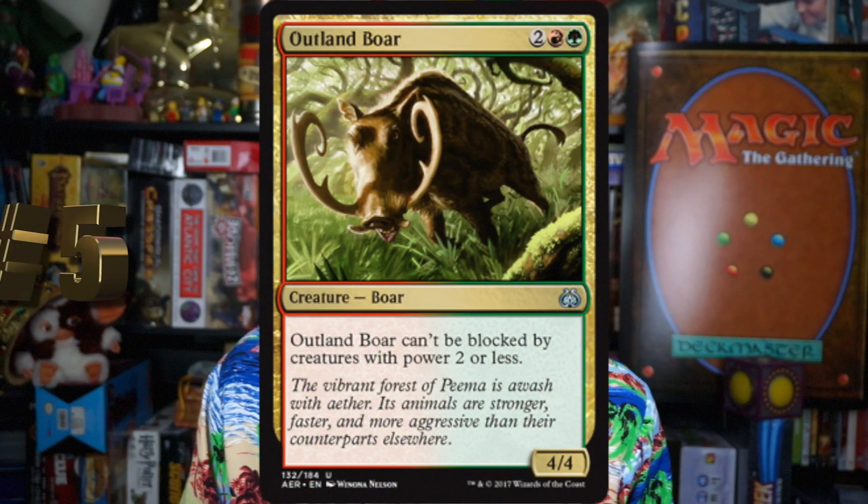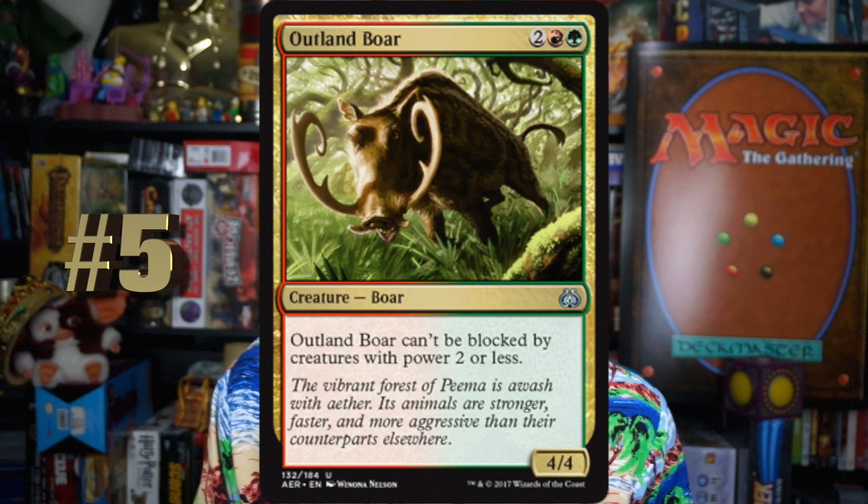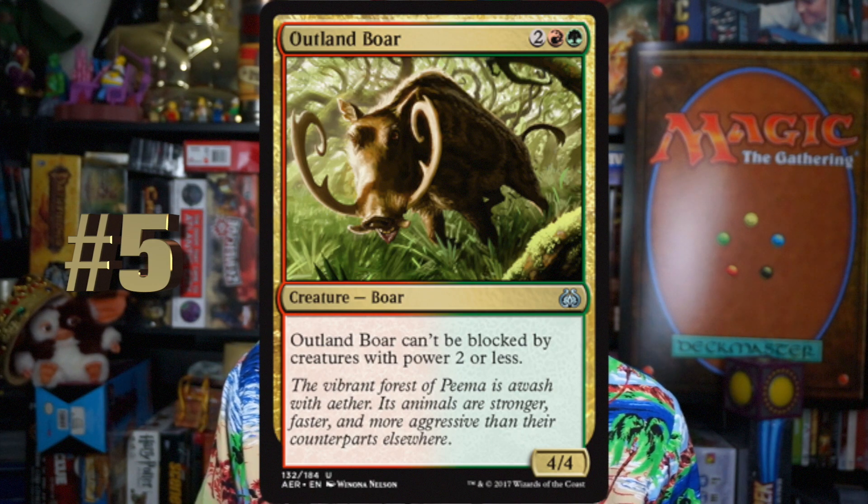Number 5, Outland Boar. Two red-green for a creature Boar. It's a 4-4, and it can't be blocked by creatures with power two or less. Four mana for a 4-4 with an upside — I'll take that. It doesn't have Trample or anything, but Servos can't block it, two-twos can't block it. It's pretty good. If I was running a red-white deck, I'd splash green for that.